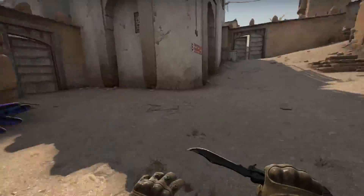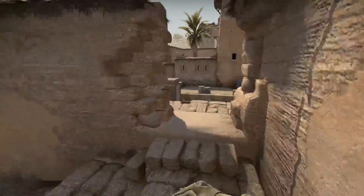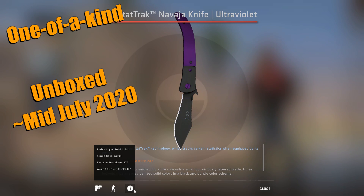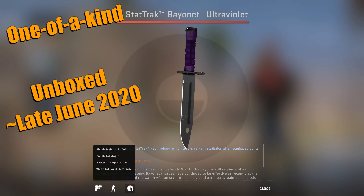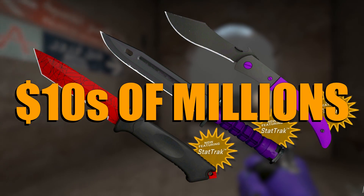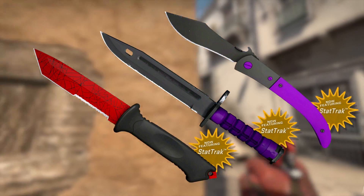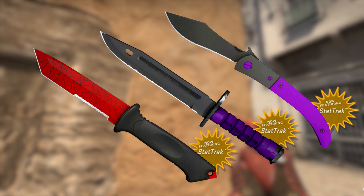And not only that, there's been some real progress outside of the Shattered Web knives since I made my last video on this topic. Someone managed to unbox the first ever StatTrak Factory New Ursus Knife Crimson Web just last month. And someone has also managed to unbox the first ever StatTrak Factory New Ultraviolet Navaja Knife in mid-July. And if that's not enough, someone also managed to unbox the first ever StatTrak Factory New Ultraviolet Bayonet, a skin we've been waiting for for years, finally unboxed during late June. Keep in mind these knives would have required tens of millions of dollars worth of keys to open. Gaben is probably very proud of us. So these are three brand new one-of-a-kind knives.